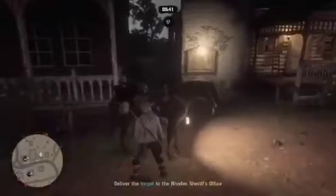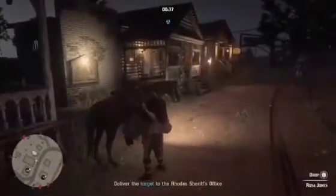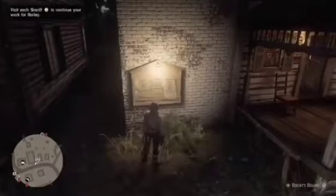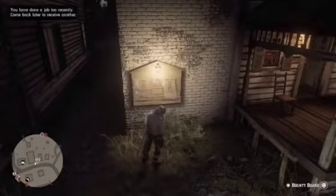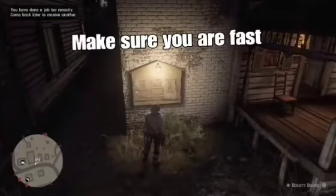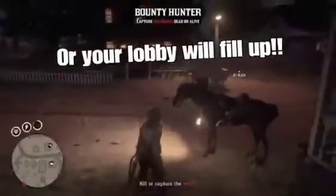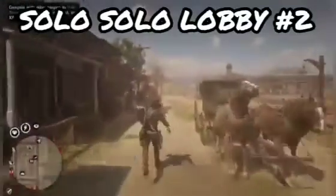Leave your horse right near the bounty board so you can get back to it quickly. Remove the bounty from the horse, then drop off the bounty at the sheriff's office — not the prison wagon, make sure it's the sheriff's office. You will spawn on the horse. Immediately get off the horse and you'll notice the bounty board is grayed out. As soon as the option comes back, hold square to start up another bounty, and you're locked into another solo lobby. Repeat this over and over to rinse and repeat — you'll stay in a solo lobby and make easy gold, money, and XP.